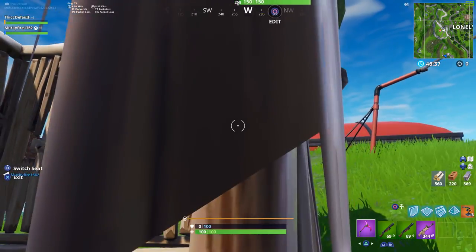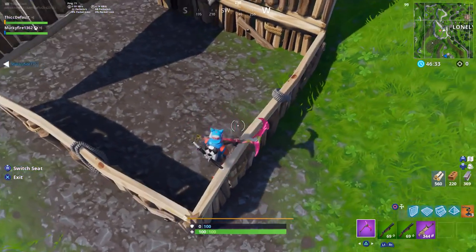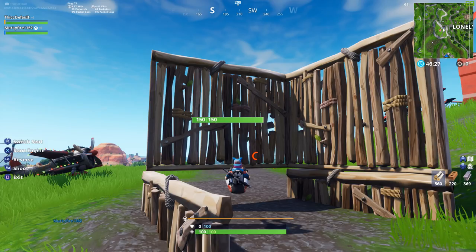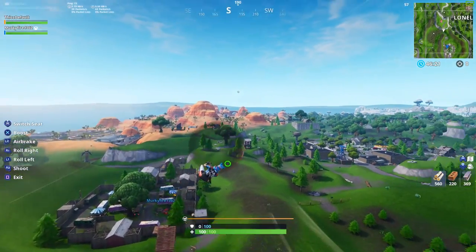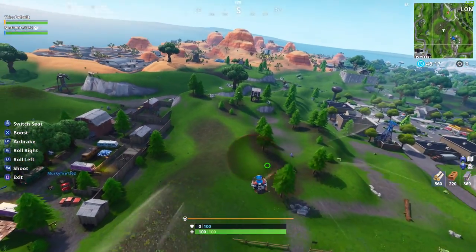Once you fully destroy the wall, your plane will become invisible — just like that. It's really simple: build walls around the plane, make sure one wing is inside the wall, get inside the plane, shoot the wing, and you will see the plane losing HP while also destroying the wall. Keep going until the wall is fully gone, and then your plane will be completely invisible.